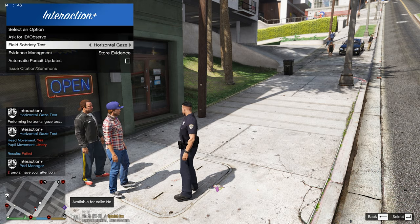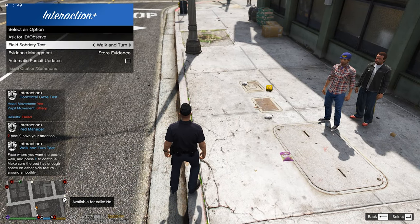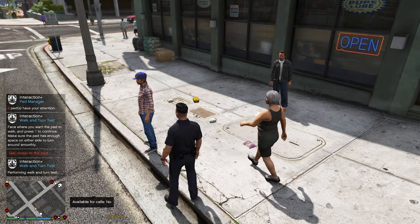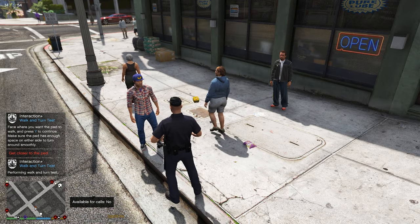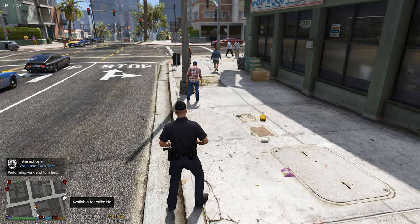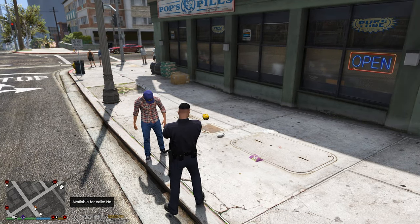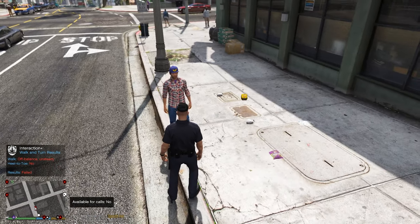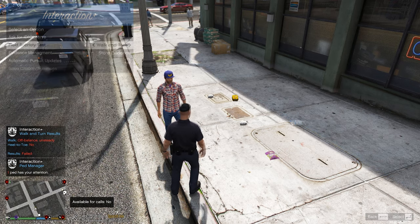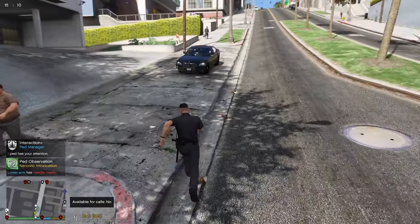You can do the horizontal gaze test and the walk and turn. For the walk and turn, you press Y near a line like a curb stone, and he does the walk and turn while you watch. He obviously looks like he is drunk. After that you obviously do what needs to be done - arrest him for DUI or let him go.